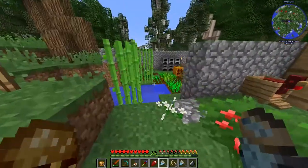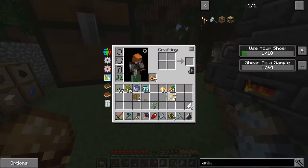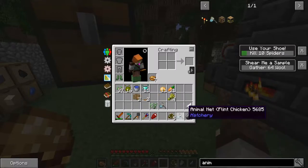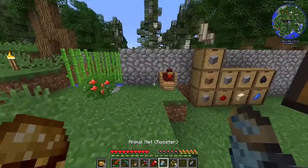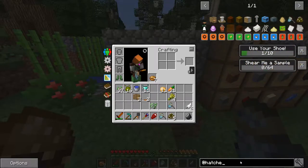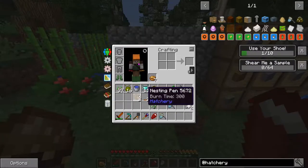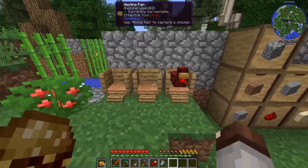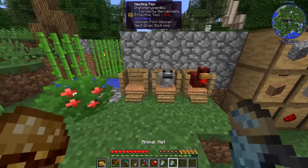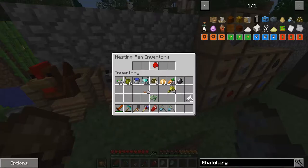Welcome back - I went out and got a few chickens and sat by all of our crops, using the manure ability to make them grow faster - ending world hunger by farting on crops. We got our two nesting pens and two egg nests, and we got a flint chicken and a rooster. I'm not sure what the rooster does, but it is part of the Hatchery mod.